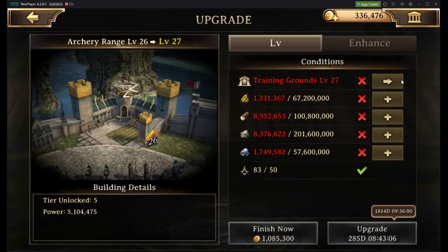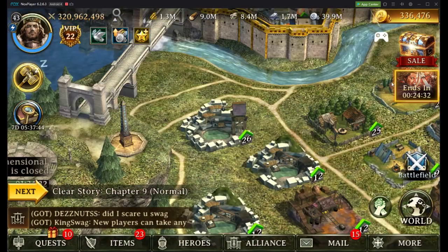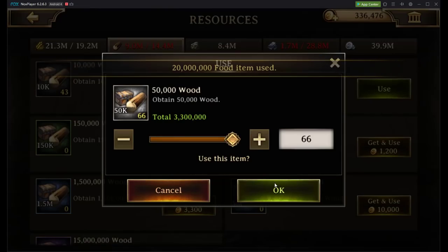Alright, now that we're at archery range 26, we can go up to 27, which requires quarry level 27. There's a whole lot of running around trying to get things to work out in your favor.